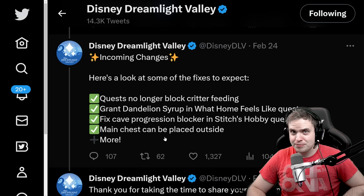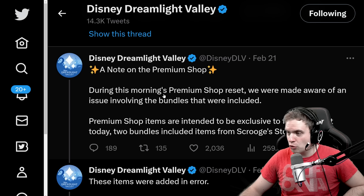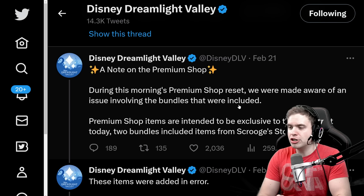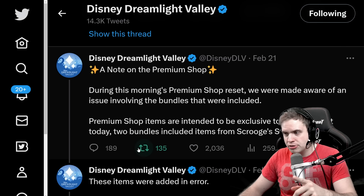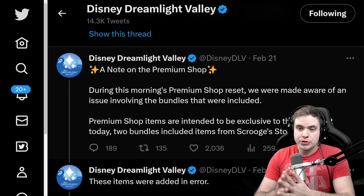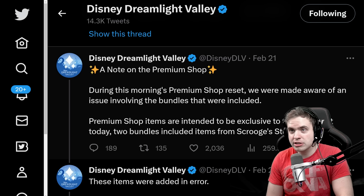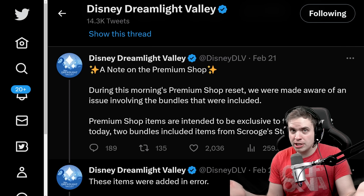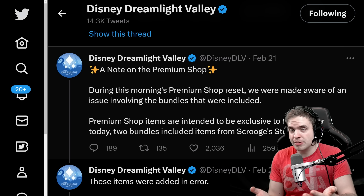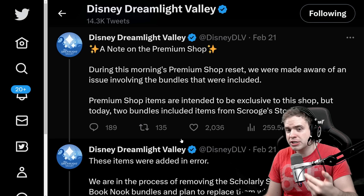There have been a few very serious blunders with the Premium Shop. During this morning's Premium Shop reset, they were made aware of an issue involving the bundles that were included. Premium Shop items are intended to be exclusive to the shop, but today two bundles included items from Scrooge's store. So when the shop reset, it had items purchasable from Scrooge. Some people didn't know those were Scrooge's items and spent Moonstones on them. They already issued a fix and compensation to those people.